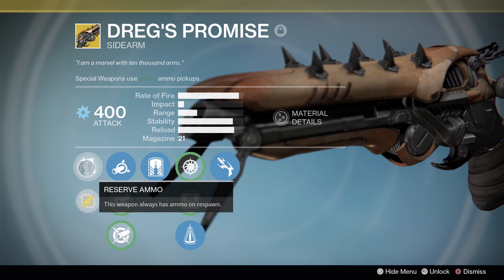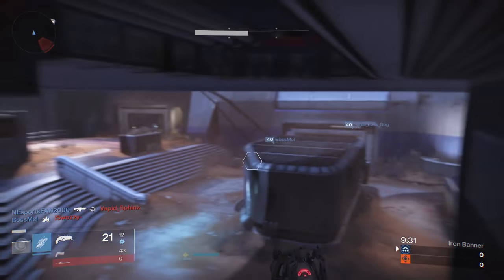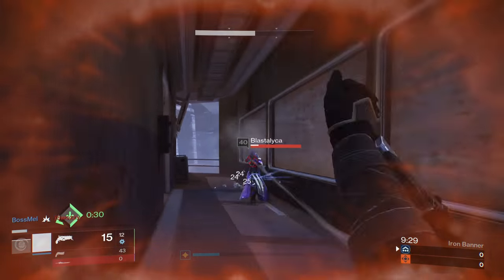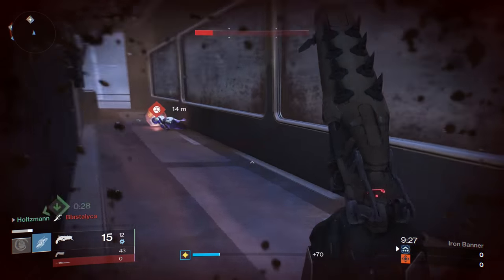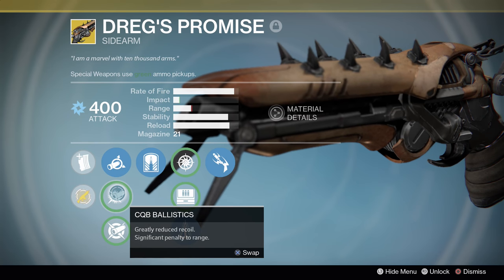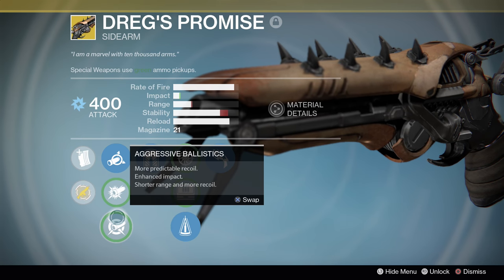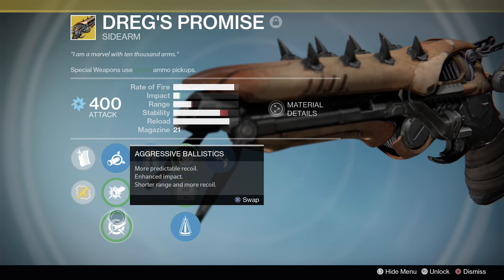The first perk is Reserve Ammo — this weapon always has ammo on respawn. This is mostly just a leftover tooltip perk from the House of Wolves era; all sidearms have this now. For muzzles, we have Soft Ballistics: less recoil, penalty to impact. CQB Ballistics: greatly reduced recoil, significant penalty to range. And finally, Aggressive Ballistics: more predictable recoil, enhanced impact, shorter range, and more recoil.